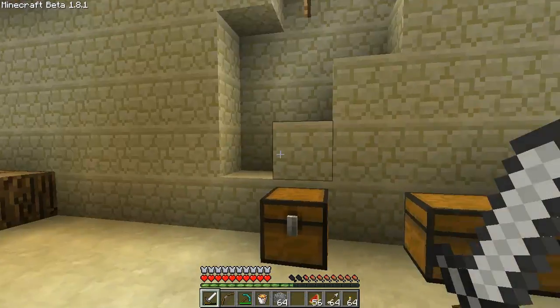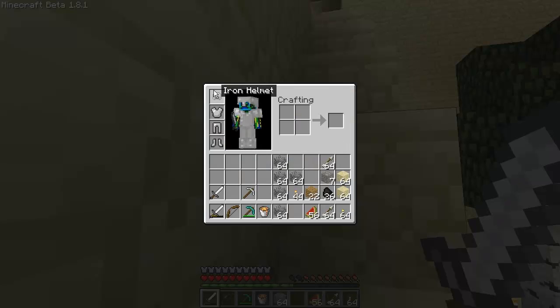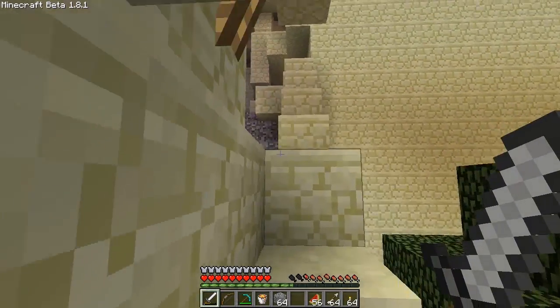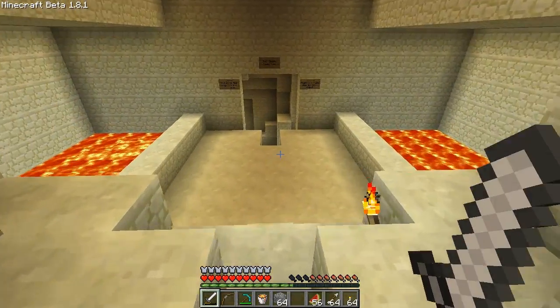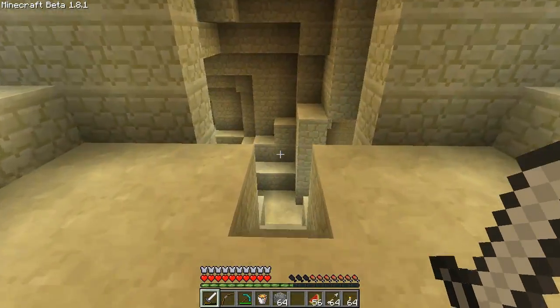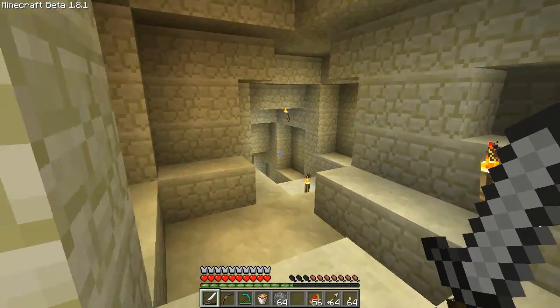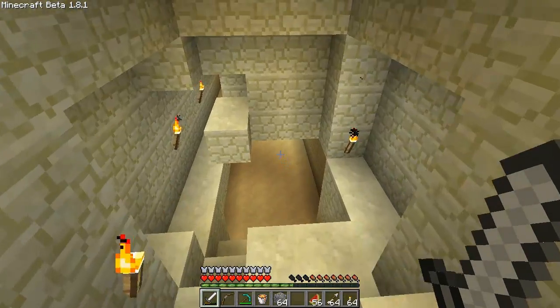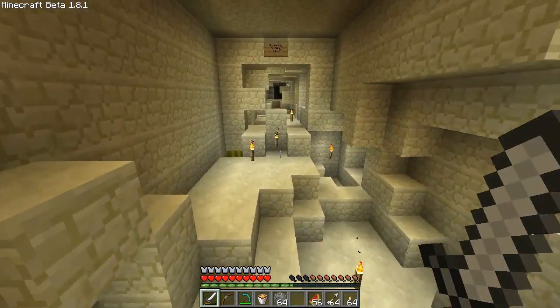Hello everyone, and we're back with another episode of Goods 404. I went ahead and converted all of those iron blocks into iron and made some armor and a new sword. We have our diamond pickaxe from last episode, so we're sitting pretty good as it stands now. We're going to head back to the lava pit intersection and continue from there, so I'll start recording again when I get there.